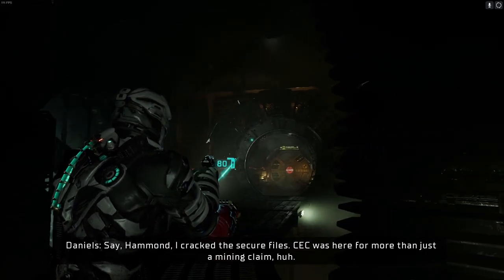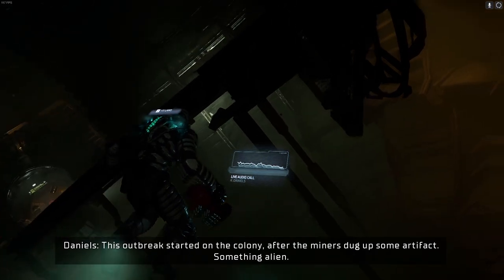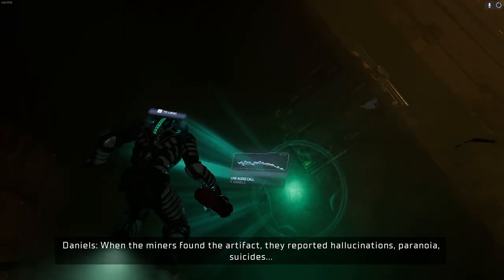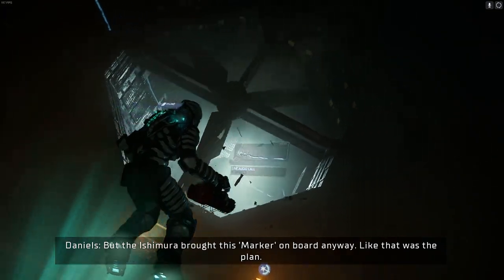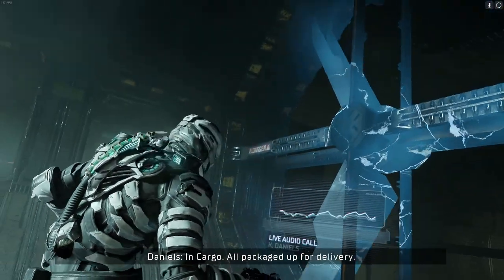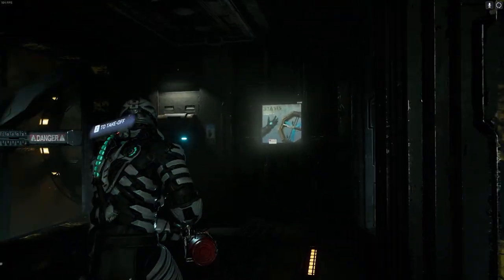Hey Hammond, I cracked the secure files — the USG was here for more than just a mining claim. This outbreak started on the colony after the miners dug up some artefacts — something alien. That would explain why Aegis 7 is meant to be off limits, per Earth health orders. When the miners found the artefact they reported hallucinations, paranoia, suicide — but the Ishimura brought this marker on board anyway, like that was the plan. Wait — the marker? Okay, back up — where's this marker now? Cargo. All packaged for delivery.